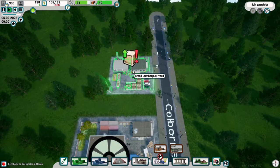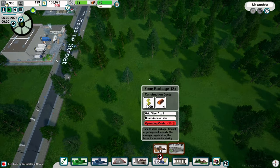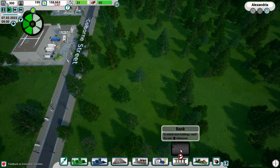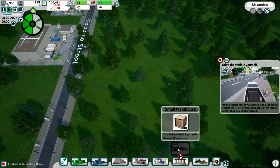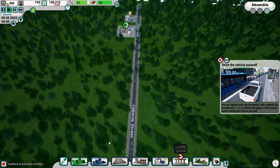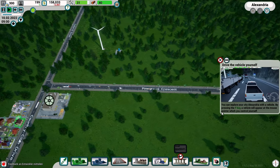The economy section has a bank - can't do that yet - and a small warehouse requiring us to reach the next milestone. Before that, let's put down more housing since more population means research points. There's also a tip: you can explore Alexandria with a vehicle by pressing the F key - a vehicle will appear at the mouse pointer that you control yourself. Let's try that! I hit F and now I'm in a little vehicle driving around with WASD keys.